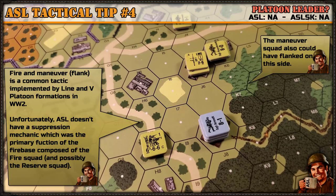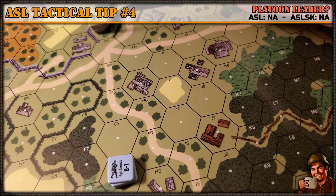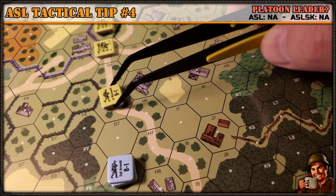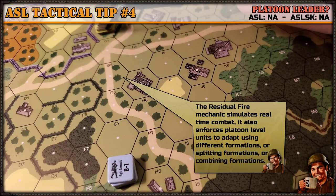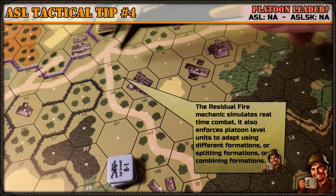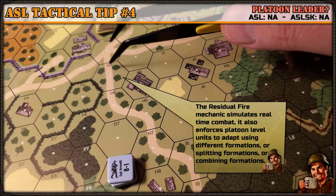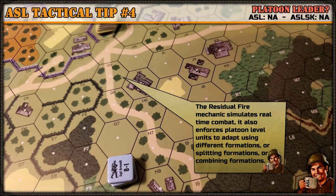Remember that Squad Leader is a game first and a simulation second. You wouldn't just run your units up a road — definitely not in a stack, and definitely not in a column configuration. You're just going to walk into a bunch of residual fire. You have to adapt your platoon tactics to the situation at hand. The fact that residual might be laid in any one or two hexes causes you to shift from a line or column formation into a V or echelon formation to approach the German units.